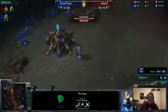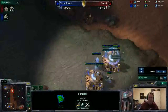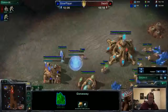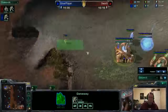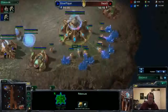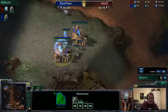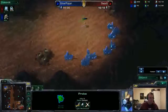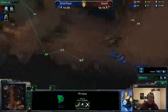Swart wasn't able to see anything in Silver Player's base, but I'm pretty sure he knows something's up. The unfortunate thing right now is that Swart is supply blocked, and when you're about to get cheesed, that's when you get supply blocked — especially because Swart is looking for something fishy going on.